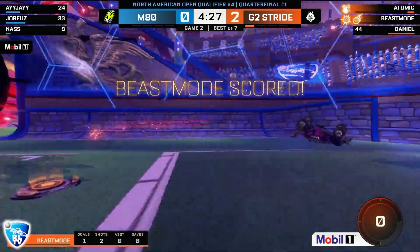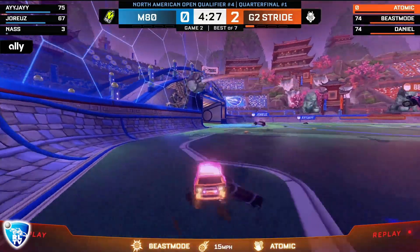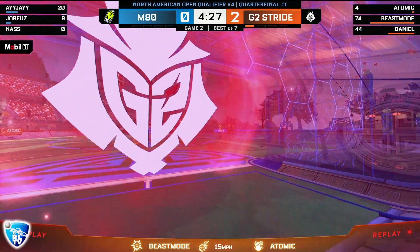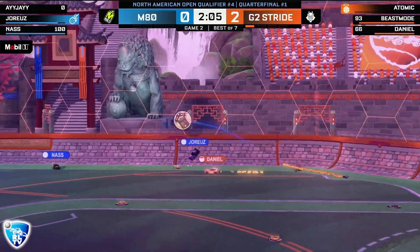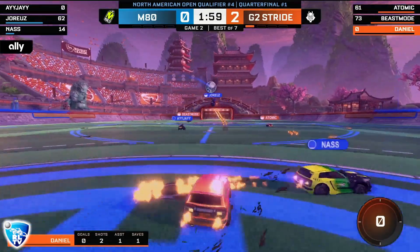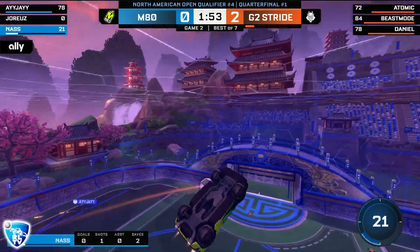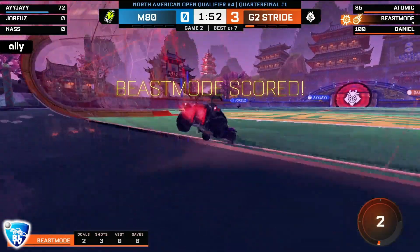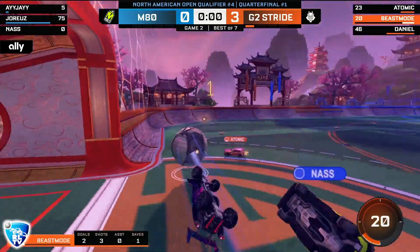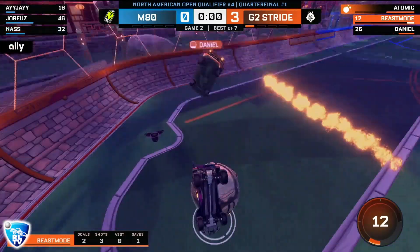Oh M80, oh my god — already, 30 seconds right off the kickoff! Great setup for atomic, Beast Mode takes it from his teammate, follows it through perfectly. AJ got a piece of it but it just wasn't enough. Knocked away — great save from atomic, maintaining possession. There was a struggle for Jorius even with Nass helping him out, but Jorius doesn't get that touch, possession conceded back to G2. Nass can't hold the midfield and seconds drain by — M80 scoreless.